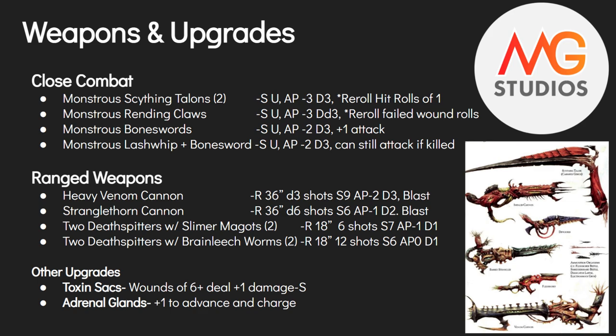Other upgrades the Hive Tyrant can take are Toxin Sacks and Adrenal Glands — the OG upgrades. Both of which I'd highly recommend if you're taking a close-combat monster. They're cheap, so you might as well take them.